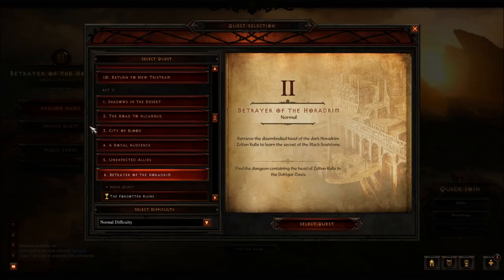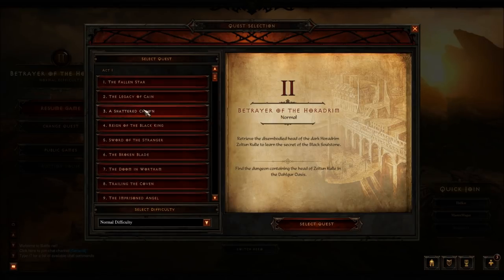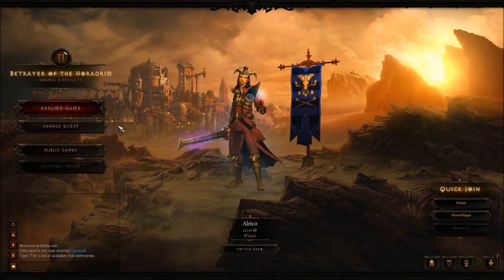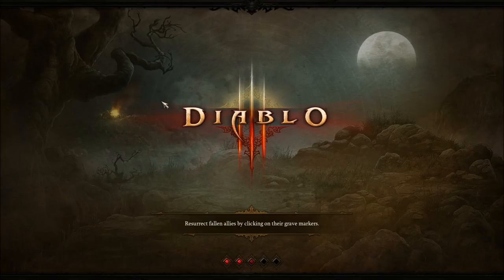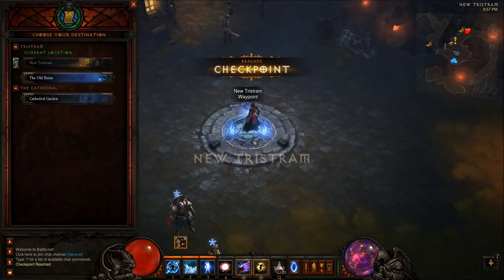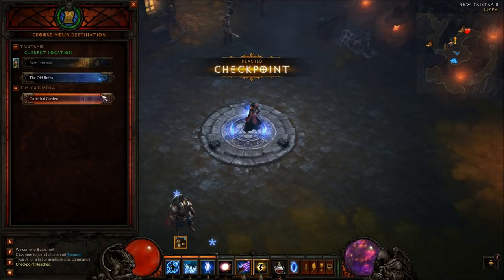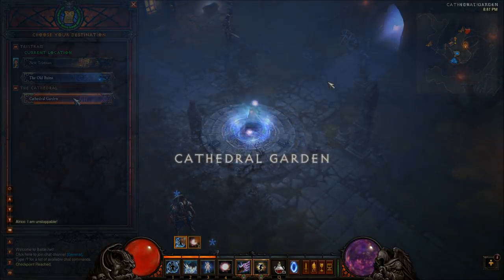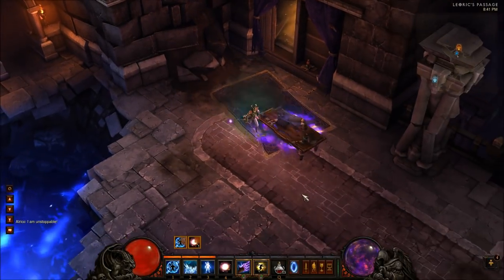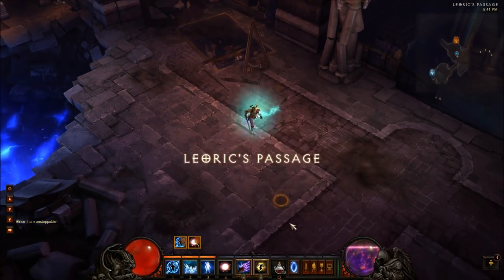The rest of this is a showing-you video on how to get the items one by one. We're going to be showing you how to get the Black Mushroom right now, traveling to Cathedral Gardens. So you're going to Act 1, you're going to go to Cathedral Gardens, and you're going to backtrack going through Leoric's Passage and going back to Cathedral Level 1.